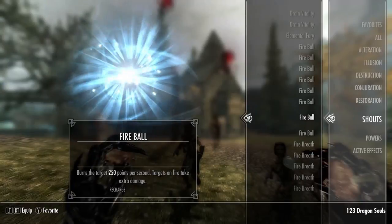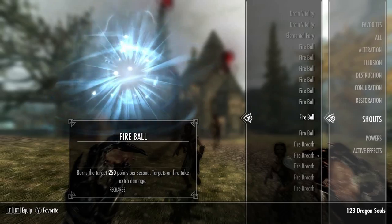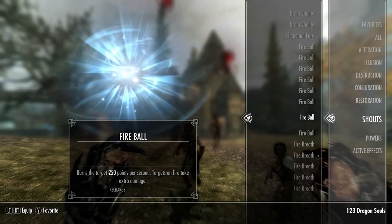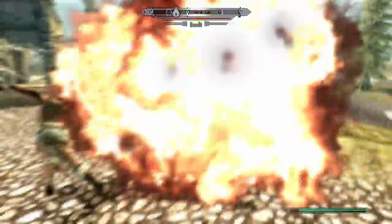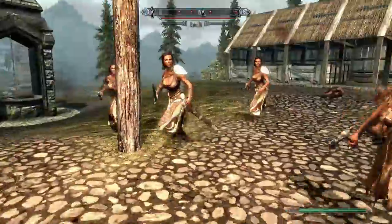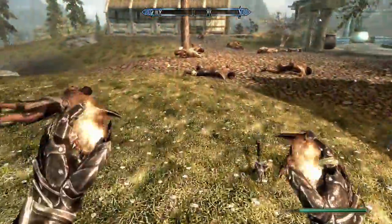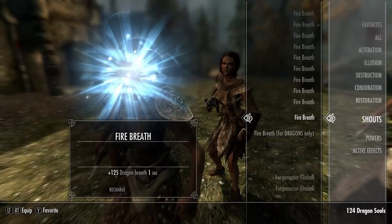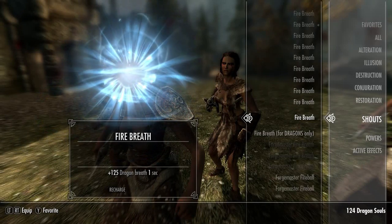Next up we have Fireball — burns the target for 250 points per second, and targets on fire take extra damage. Oh now this sounds fun — oh my god, holy crap! That's so brutal, that's some powerful stuff.